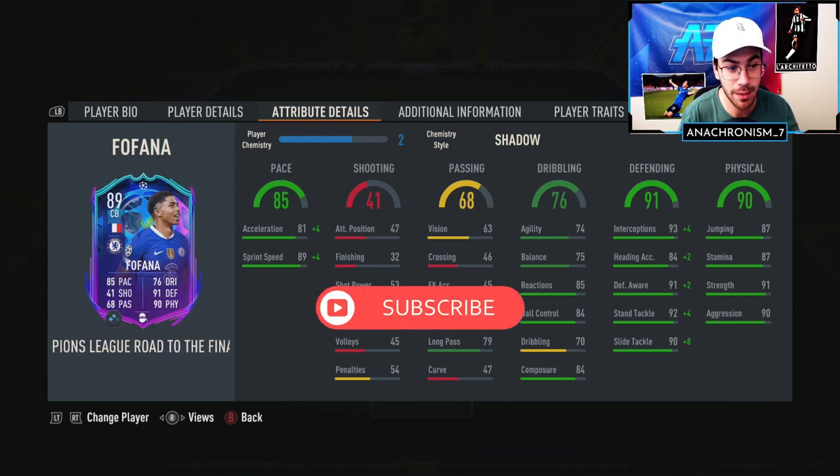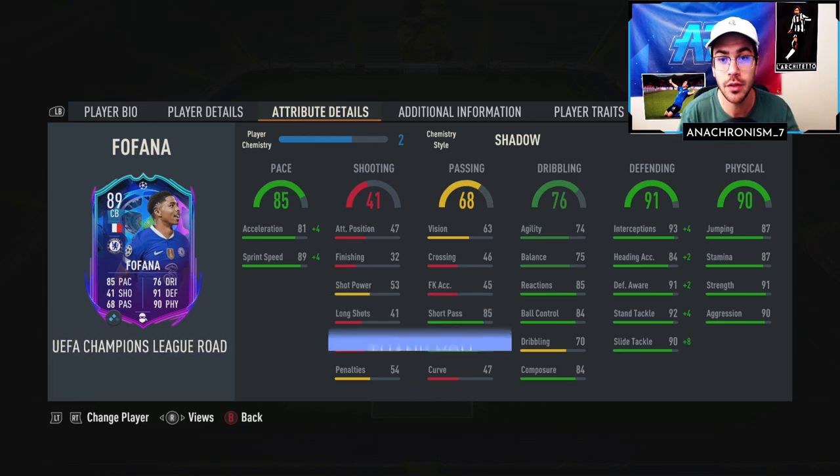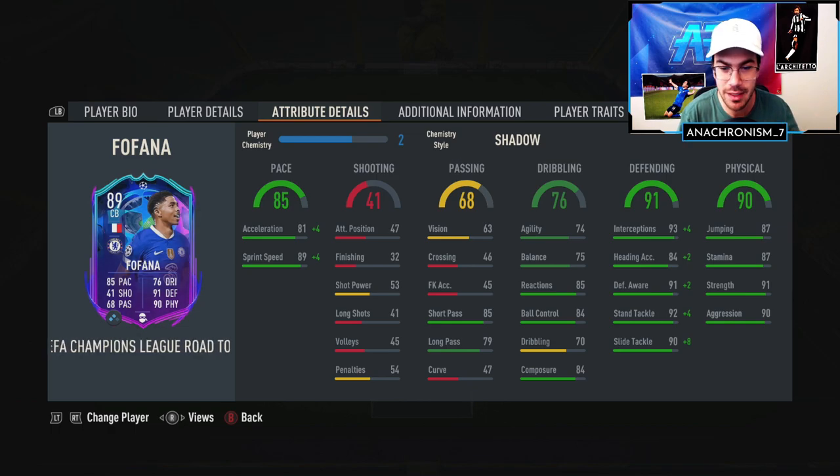As far as the passing goes, it does say 68 passing, but keep in mind the short passing is 85 and the long passing is 79. For a center back, those are both decent passing stats. I did try some over-the-top through balls out of the back with him, and they worked out pretty well. Just some long driven passes out of the back also came off nicely. So as far as the passing goes, it does look a little bit better than you would think just by seeing the 68 value there.